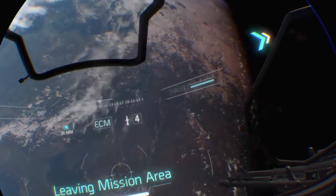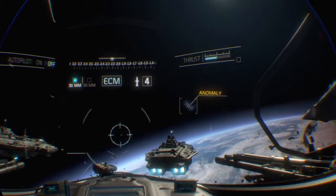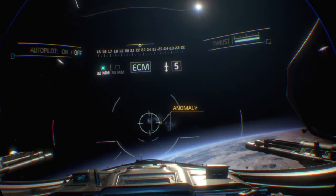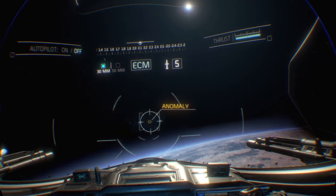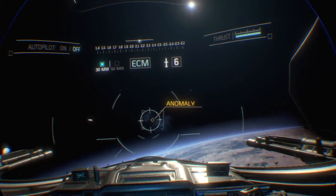SCAR-1-2, this is Actual. We're reading an energy fluctuation up ahead — it could be related to the damaged sensor array. Can you get us a visual? Marking the location on your HUD. Roger, Actual, we're inbound. Actual, we're approaching the location. Looks like it might be the sensor array acting up.